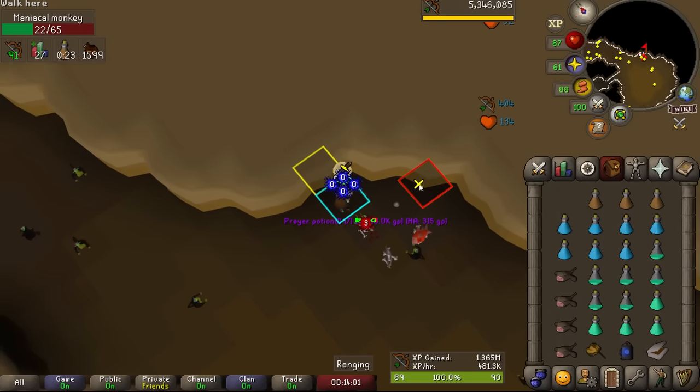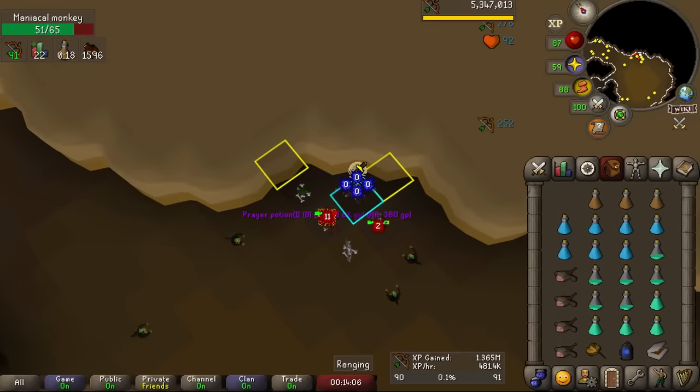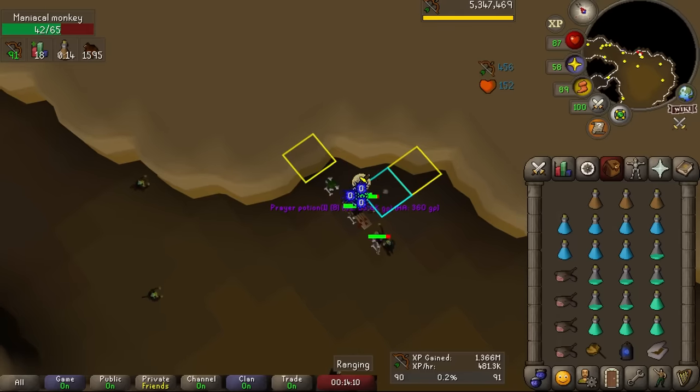54,000 blood runes — we went a bit past 81. A solid runecrafting grind, and it's going to pay off — another 10 mil cash stack just from this, bringing us to 15 mil total. More than enough to get 90 ranged and then some. We went ahead and bought the chinchampas we needed — and there we go: 90 ranged. Really didn't take that long at all. Ranged is now our highest combat stat and I think we are now ready to take on our first God Wars dungeon boss — Zilliana.